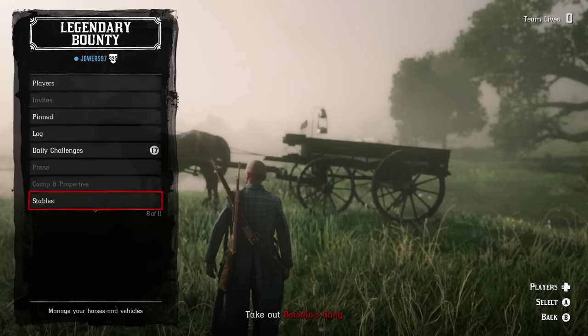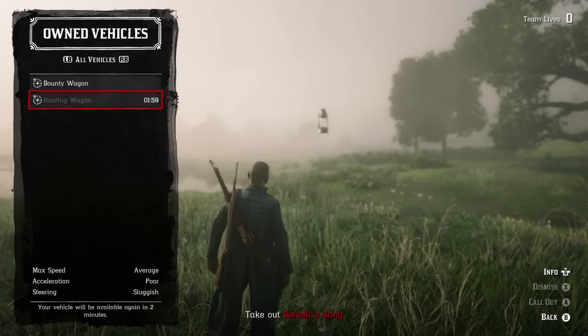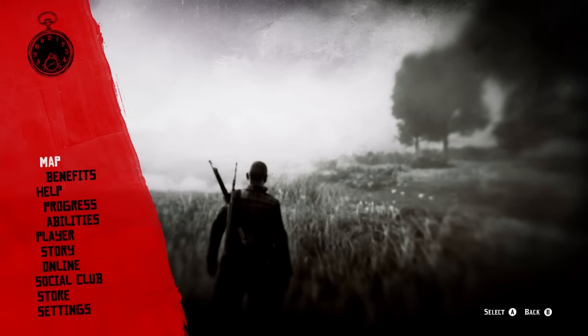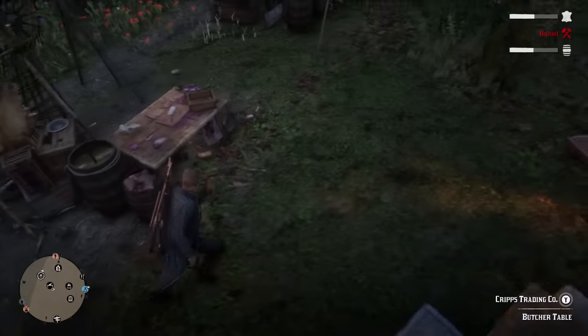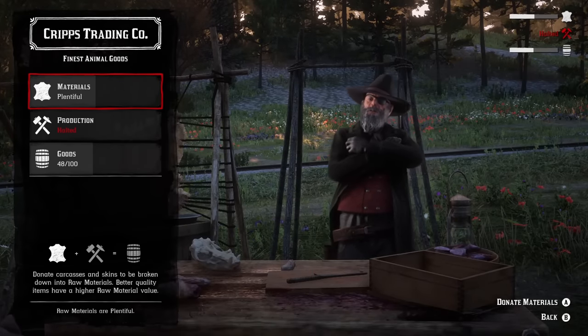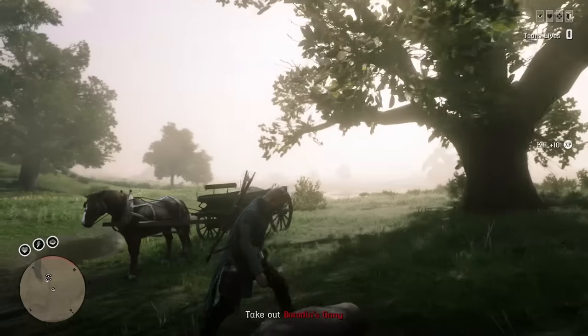Whenever you're finished hunting and have all the animal parts you want, you don't even have to complete the legendary bounty. Get rid of your hunting wagon, then pause the game, go down to online, and find a free roam lobby. You'll be brought back into free roam, head over to your camp, and donate all those animal parts you found to Cripps. That's exactly how you get into a solo lobby.